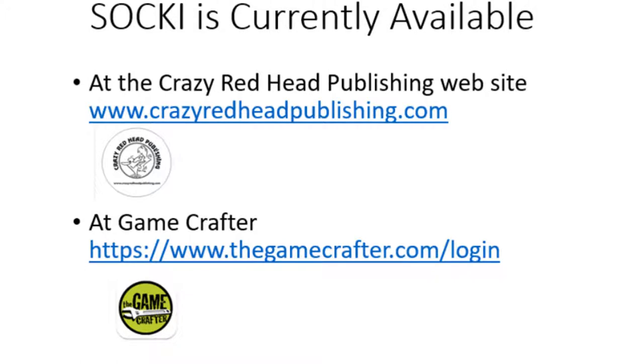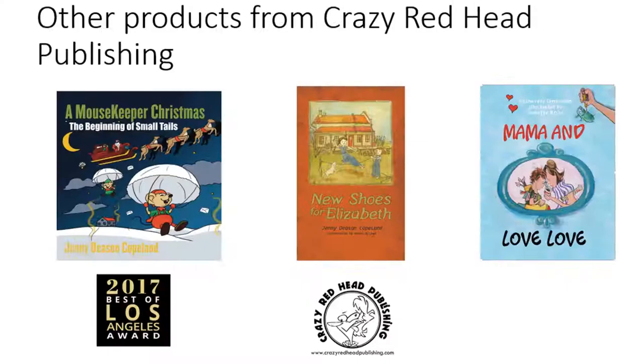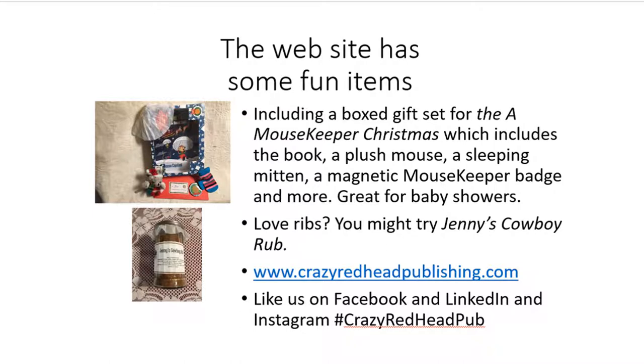Saki is currently available at the Crazy Redhead Publishing website and at Game Crafter. Well, that's a wrap on Saki. We hope you and your friends and family enjoy playing the game together. Other family products from Crazy Redhead Publishing include three children's books. A Mousekeeper Christmas has been awarded the Best Children's Christmas Book 2017 by Best of Los Angeles. Mousekeeping starts Thanksgiving Eve. New Shoes for Elizabeth, also a Christmas story for ages 8-12, is a chapter book. Mama and Love is a beautifully illustrated story of a mother's love for her child, ages baby and up. All these books are available on Amazon as both paperback and e-book. A boxed gift set for Mousekeeper Christmas is available exclusively on our website at www.crazyredheadpublishing.com. Please visit, and best to all — Jenny.